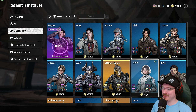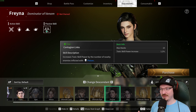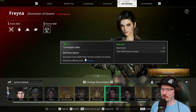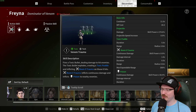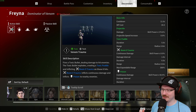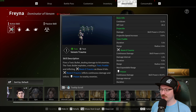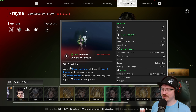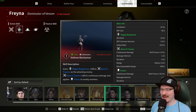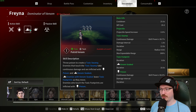Just to give a quick overview of her abilities: her passive, Contagion Links, increases toxic skill power by the number of nearby enemies inflicted with poison. Her first ability, Venom Trauma, fires a toxic bullet dealing damage — it explodes creating a toxic puddle and inflicts Room Zero Trauma on those it hits, which inflicts continuous damage and poison to nearby enemies. Her second ability, Defense Mechanism, gains plague body armor and inflicts Room Zero Trauma on the attacking enemy.